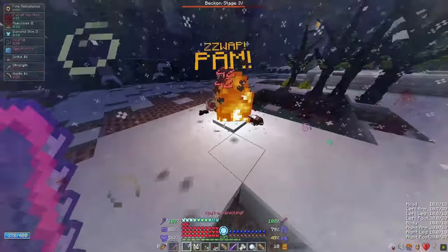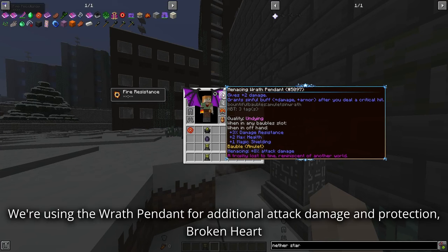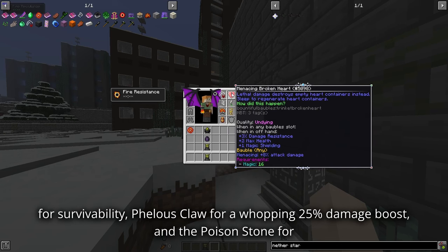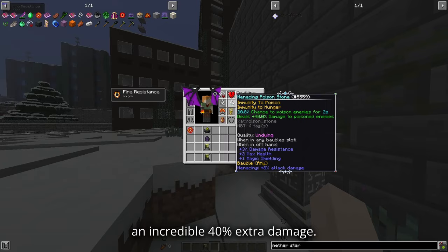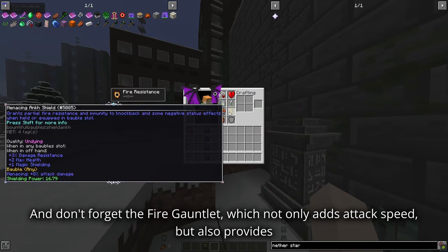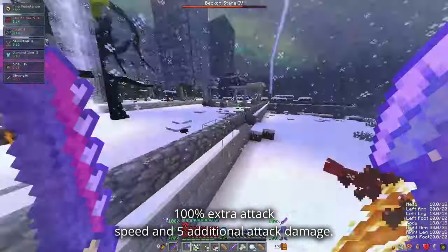Now let's talk about the specifics of this awesome build. We're using the Wrath Pendant for additional attack damage and protection, Broken Heart for survivability, Feil's Claw for a whopping 25% damage boost, the Poison Stone for an incredible 40% extra damage, and the Fire Gauntlet which not only adds attack speed but also provides 100% extra attack speed and five additional attack damage.